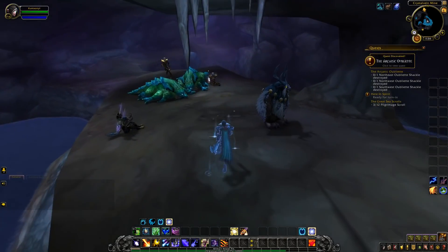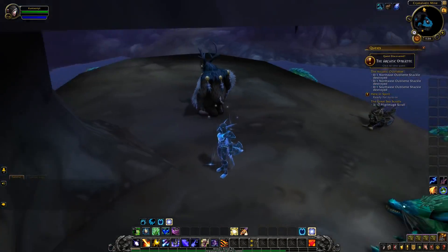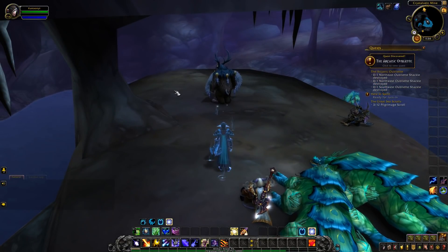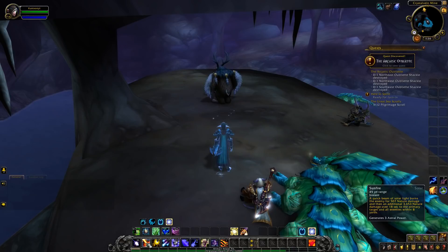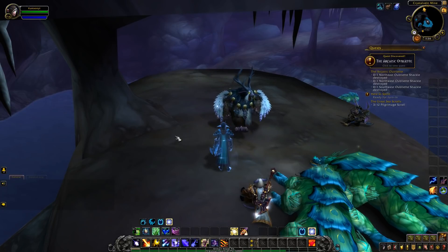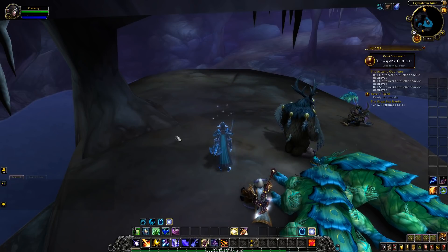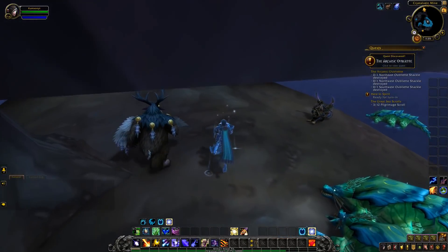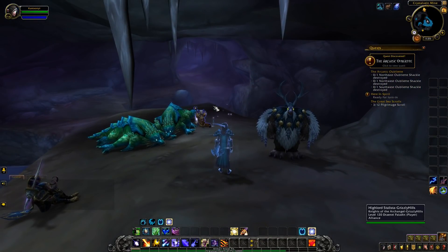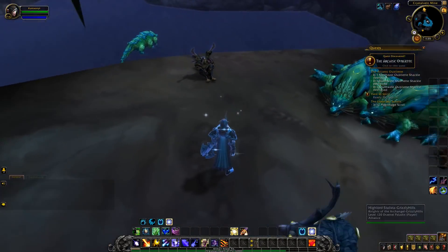The only real trick I found to make this farm easier is having some kind of instant cast AOE. I'm a Druid so I have Moonfire and Sunfire, so I can just instant-spam and auto-target everything around me — no problem. If you are a melee character, you want to stand right about here because this is where the mob spawns. If you spam a macro or your melee button and get first hit, you should be okay.